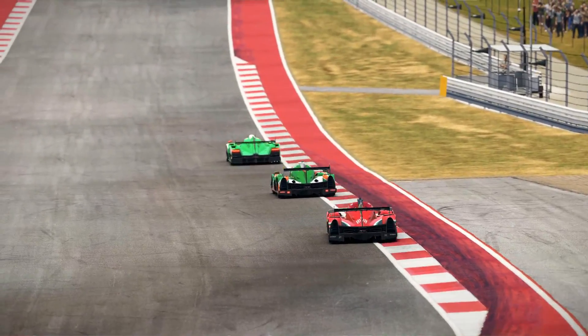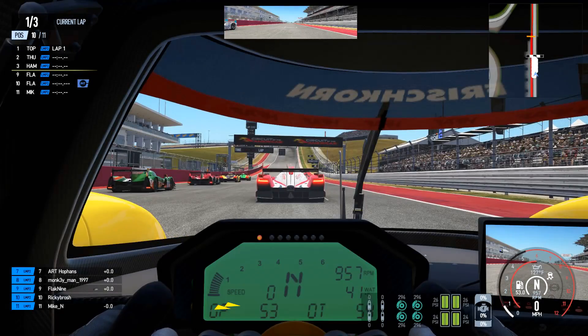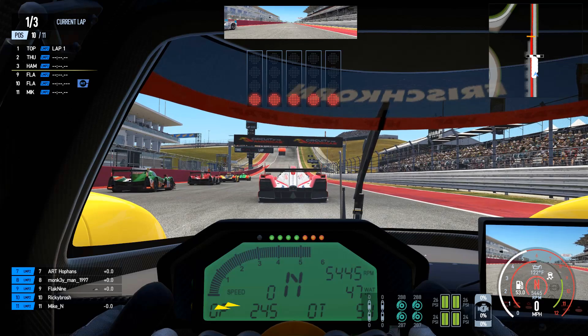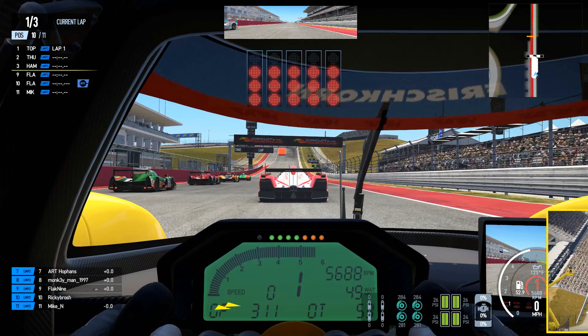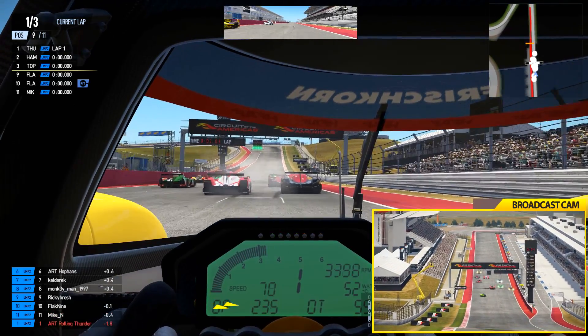Three lap race around COTA in the LMP2. Here we go. Turn one here is going to be interesting — it's one of those first turns on any track that's just bad, especially in an Open Lobby Project Cars 2 race.